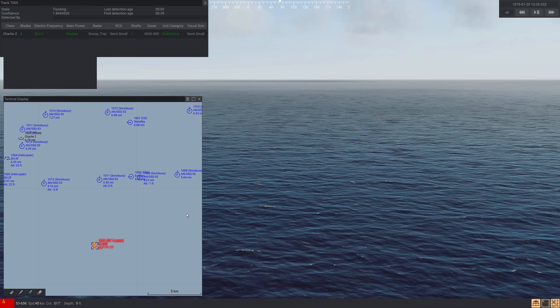Hey everyone, it's Riot1940 here and we are back in Sea Power: Naval Combat in the Missile Age, doing the ASW tutorial. We've continued on, waiting to get shot at so I can show you some torpedo countermeasure things that you should be doing in the game. Obviously this isn't real — I used to be a former sonar technician on Oliver Hazard Perry class and Arleigh Burke class. I'm not going to show you real tactics, but these are tactics you can use in the game and they do work.